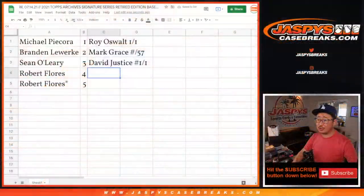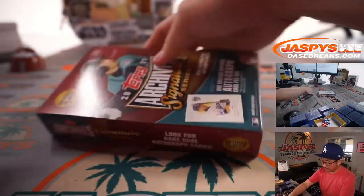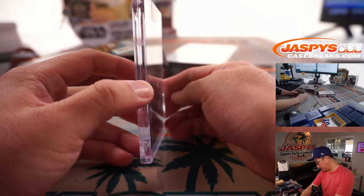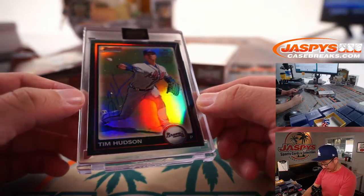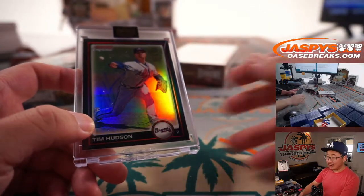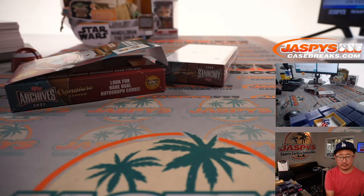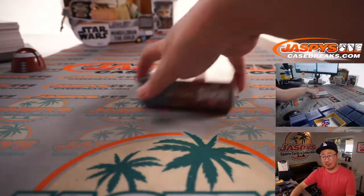Robert with the last two boxes, four and five. Got another Brave — it's another one of one, it's Tim Hudson. One of the last two boxes — three out of the four boxes so far are one of ones.